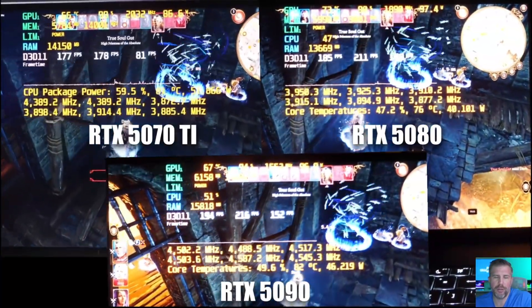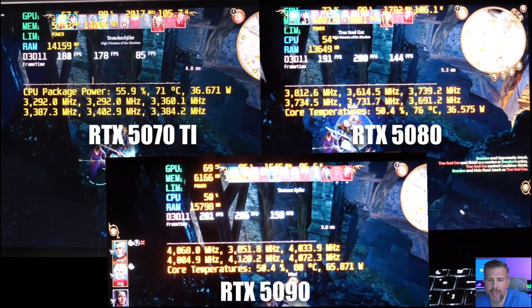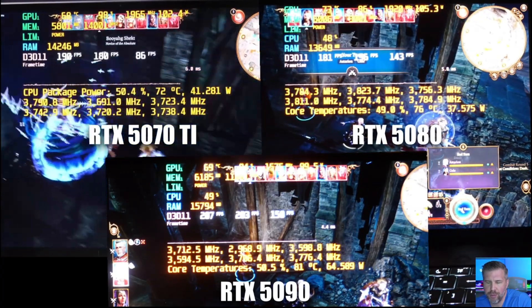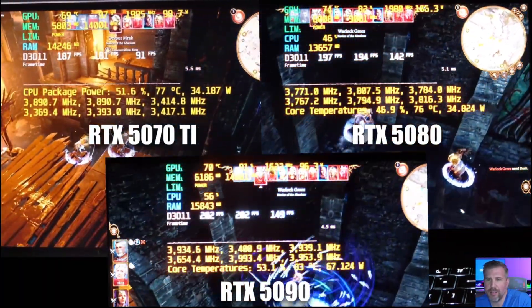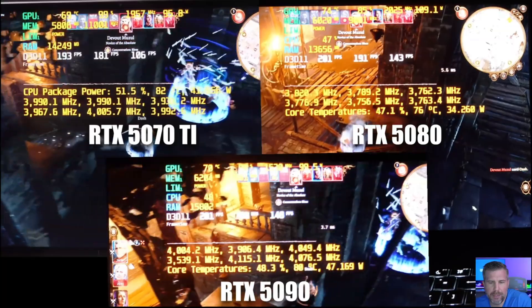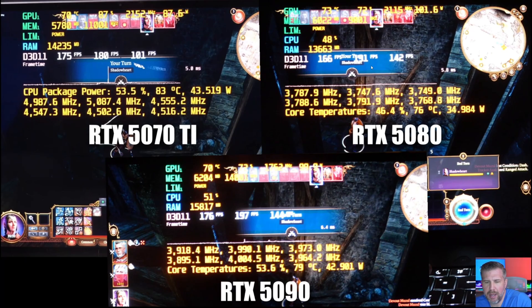In Baldur's Gate 3, the 5070 Ti starts at 180 FPS, the 5080 at 205 FPS, and the 5090 at 208 FPS. However, wattage to the GPU is significantly reduced here — about 47-45 watts to the 5070 Ti, 37 to the 5080, and 46 to the 5090 — leaving only 95-105 watts for CUDA cores. Final results are 180 FPS, 191 FPS, and 197 FPS. The 5080 is only 6.1% faster and the 5090 only 9.4% faster than the 5070 Ti — a very tight gap.